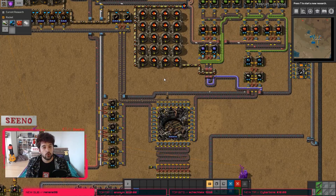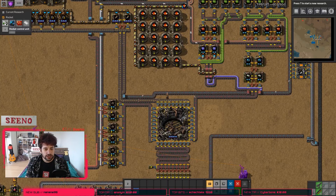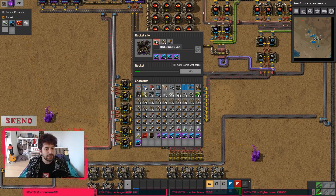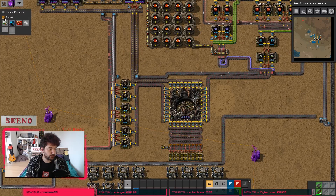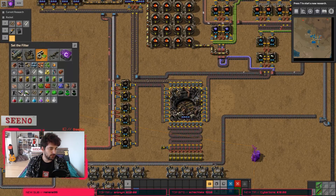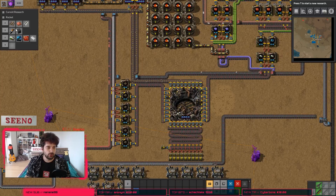Now there's one thing you need to keep in mind. If you use the checkbox rocket, it will only show you the production line of the item that is currently missing in the rocket silo. If you want to check for all three items you need, you have to do it manually. Untoggle the checkbox and just go for low density structures, for rocket fuel, and for rocket control units.